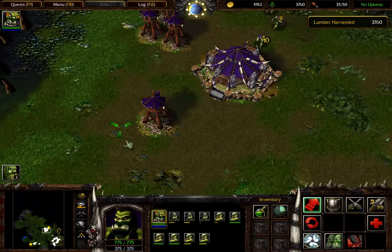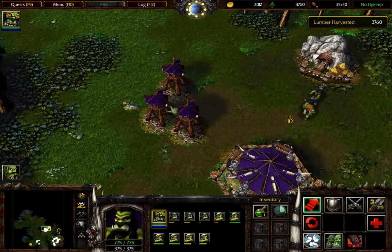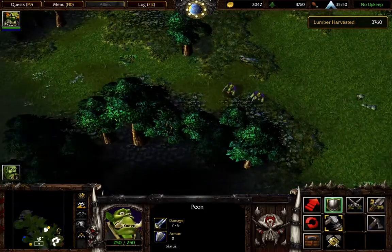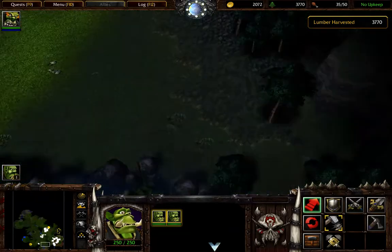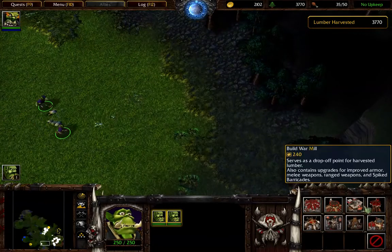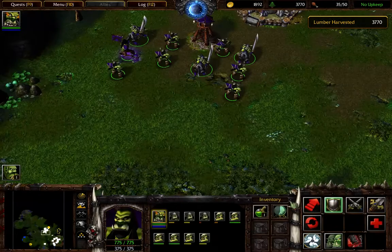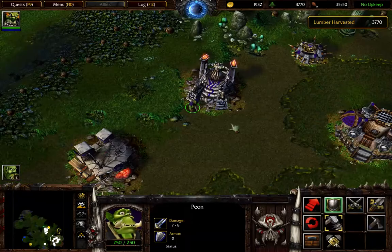Since they keep attacking us, and they suck. We're not going to take over that gold mine just yet. First, we're going to build a war mill right over there, and then we'll just start automatically gathering wood around that region.